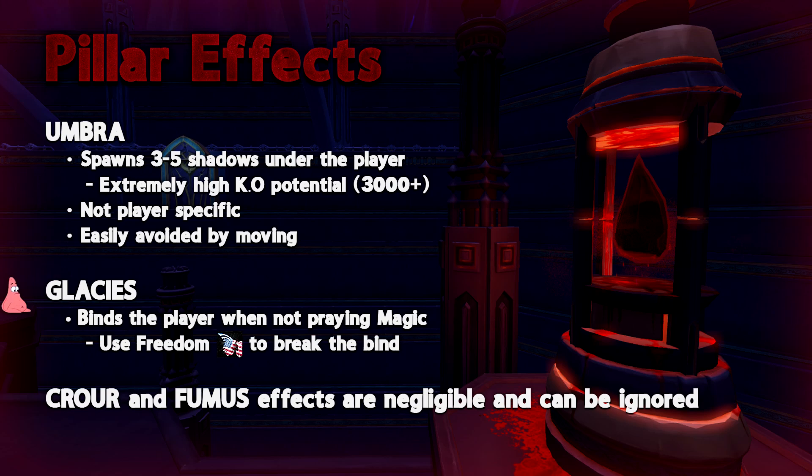The other mechanic is that each pillar has a special attack. These are activated if the player is able to be attacked by Nex and if that appropriate crystal is still alive.